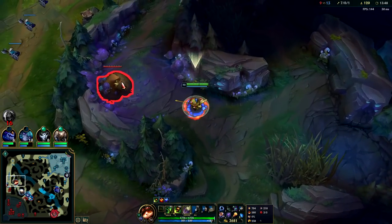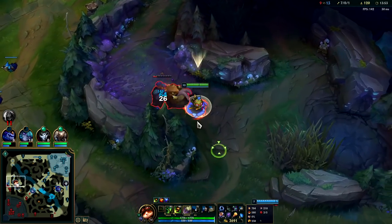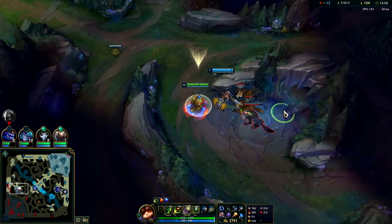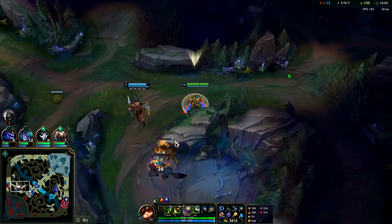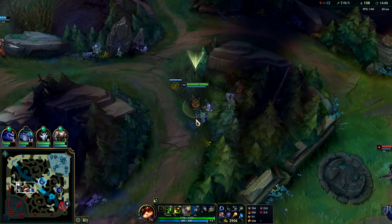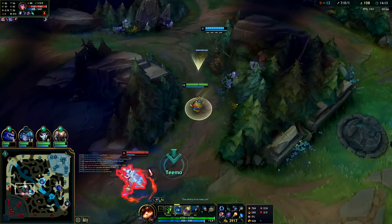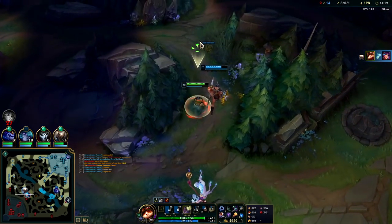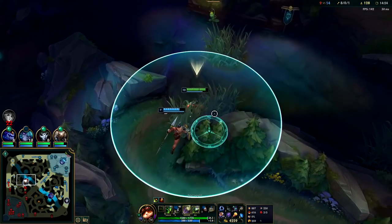The best way to place mushrooms 9 out of 10 times is to have them about two Lux Q's apart. If you do that, even if they use a sweeper at most they're only gonna be able to break two mushrooms. So I highly recommend it — I'll lay another one about two Lux snares apart. Auto attack Q auto attack — she's dead. Q has more range than your autos and it's also a good auto attack resetter. Lay a mushroom over here as well.